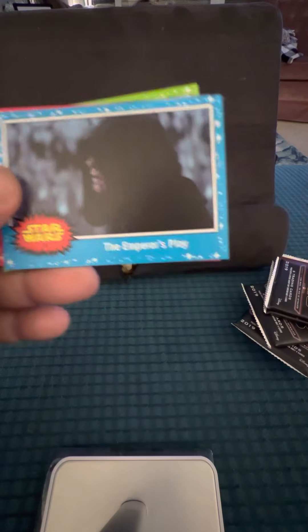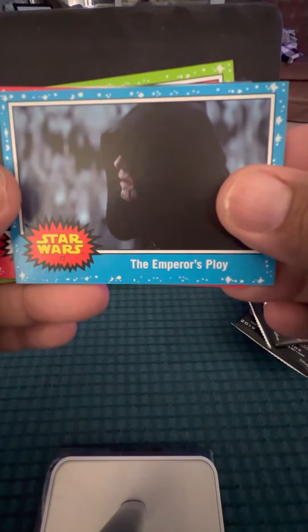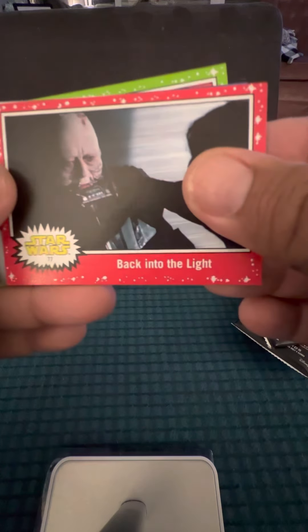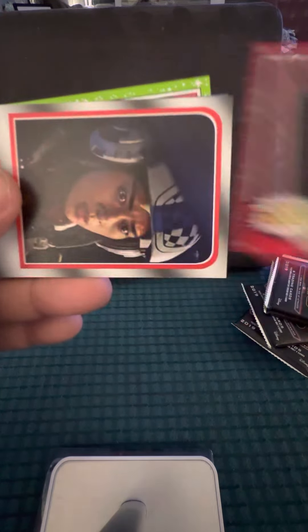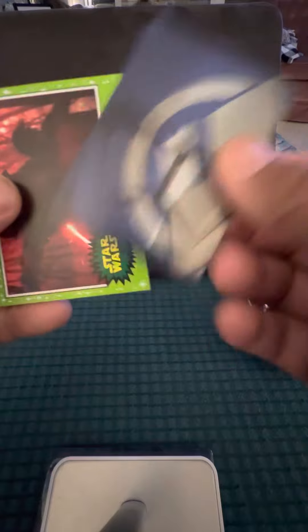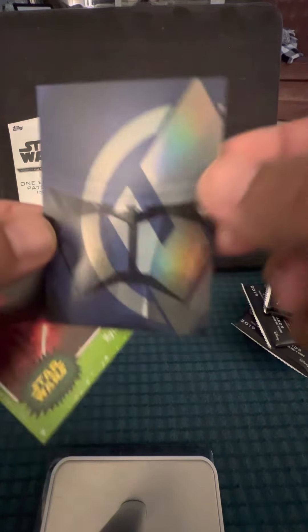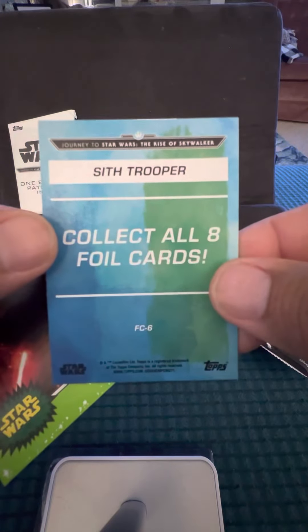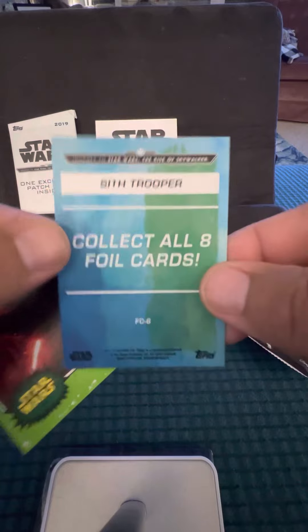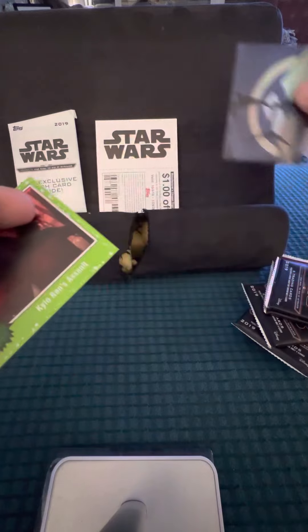Yoda. I don't know what the hits would be in here — maybe we'll know it when we see it. That's a cool card. Collect all eight foil cards. This is Sith Trooper. Wow, neat.